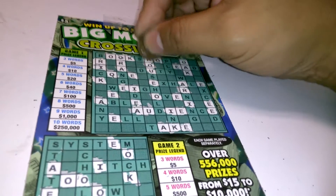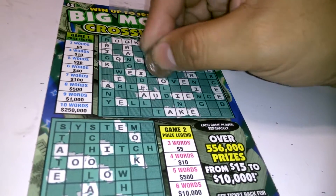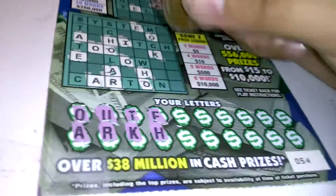But we'll see what happens. It's H. Another H, another H. Down below, we have one H, and we have two H's.